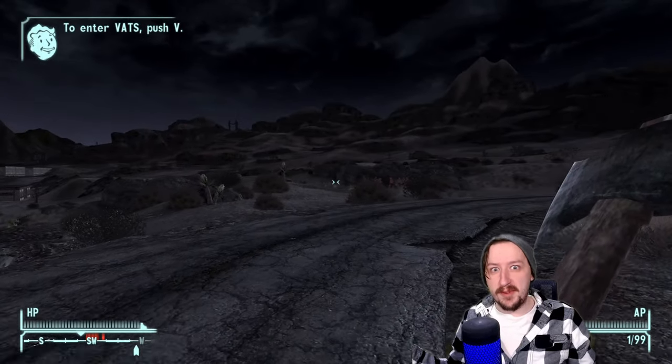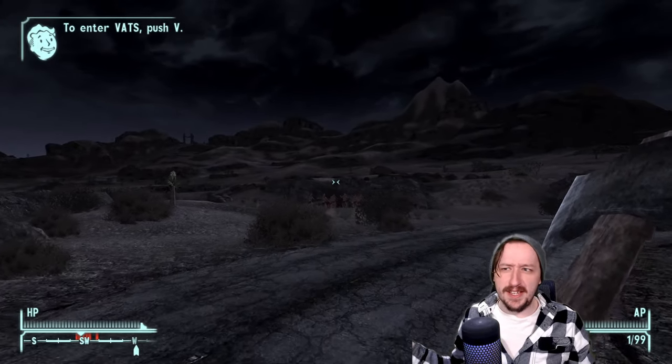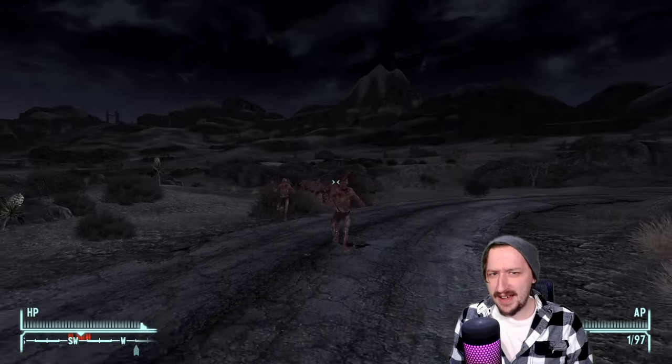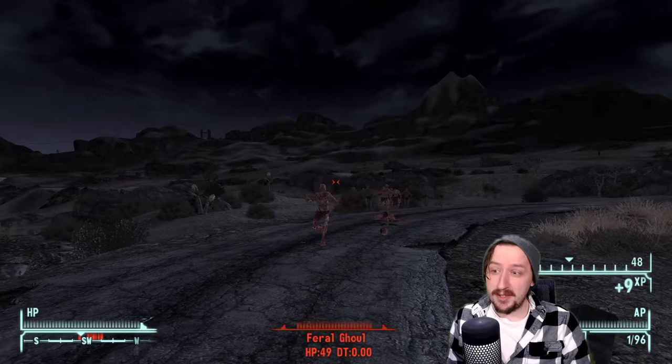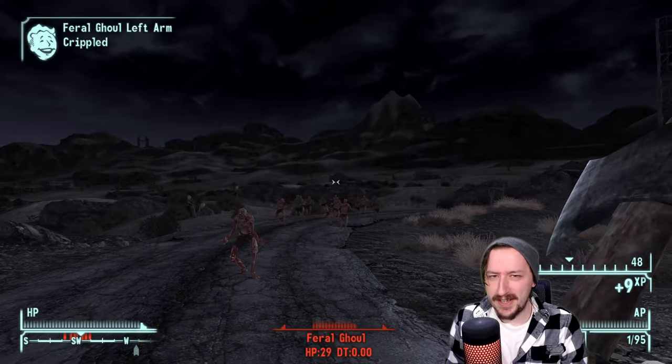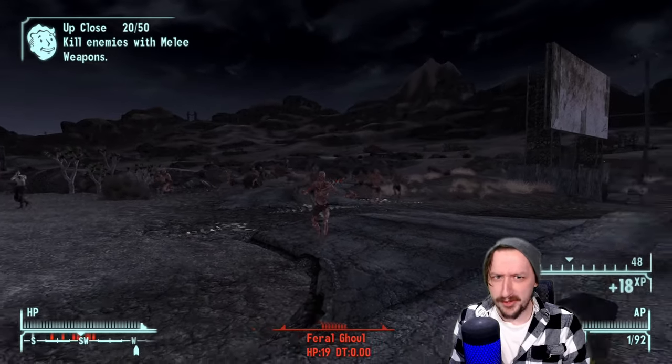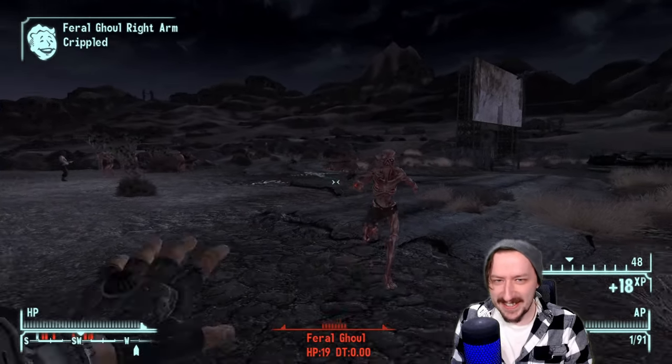Hello and welcome back to the Wasteland, everybody. Welcome back to Fallout New Vegas, where today we're going to be taking a look at some more throwing weapons — specifically all the throwing axes, of which there are four. Some of these weapons are a little bit rare, just like the throwing knives we covered not too long ago. The throwing axes are about as rare as them, so they're kind of difficult to find.